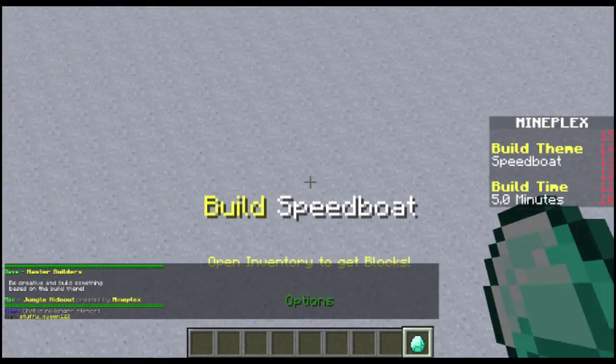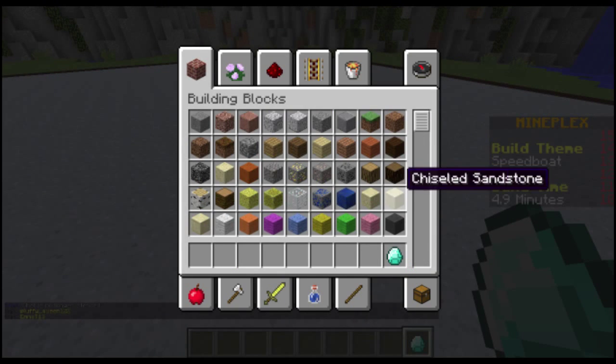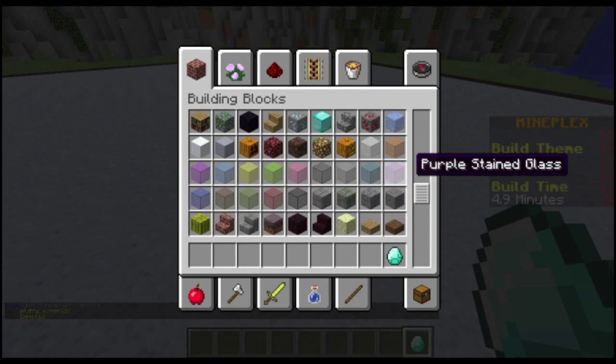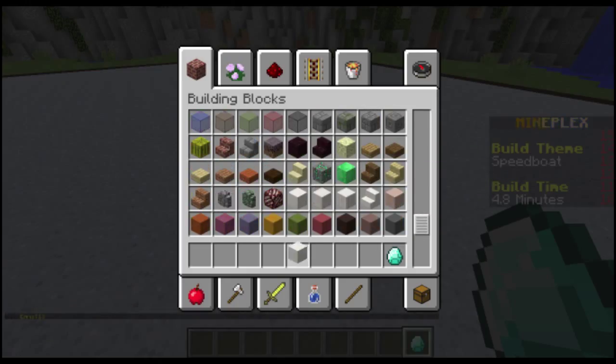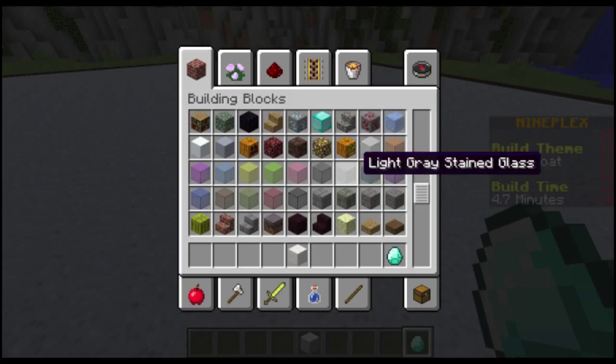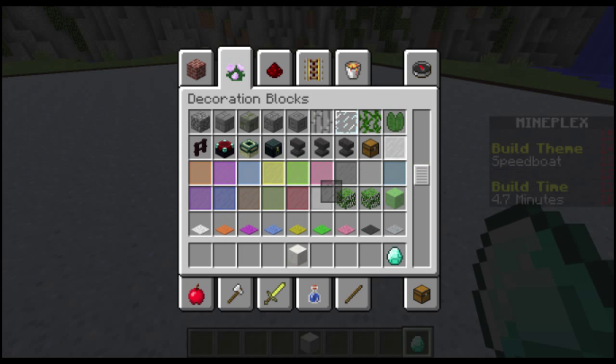Speedboat! Oh yeah! Okay, I know what I'm gonna do. Everyone's gonna be wowed by my awesome speedboat skills. I need quartz, yes. And I'm gonna need some black stained panes, because it's gonna be tinted windows.